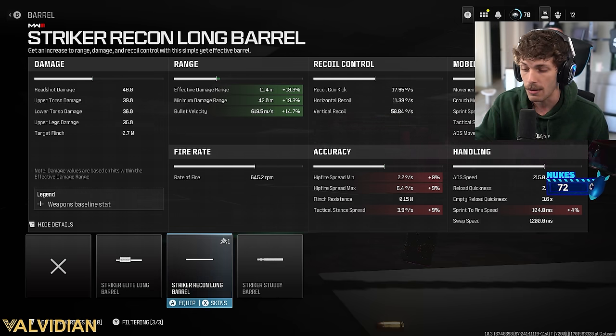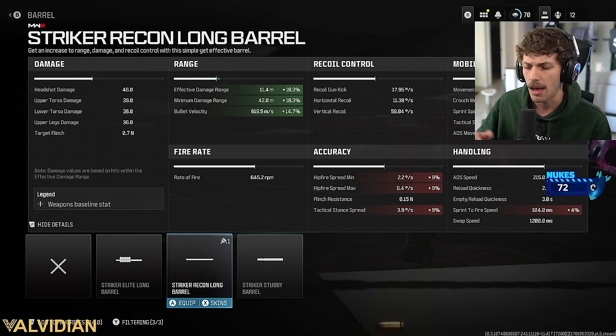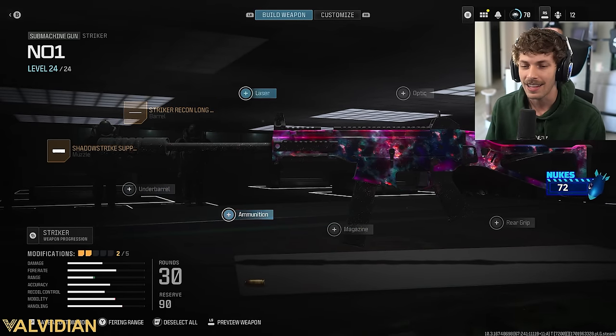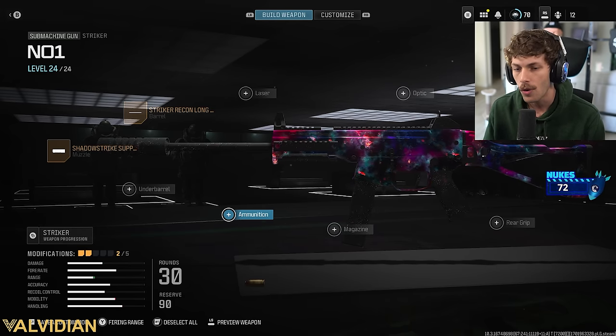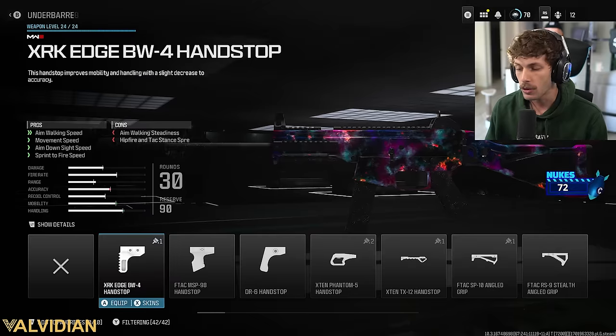With the Striker you can get that four-shot kill up to 11.4 meters. It will bring down mobility by a decent amount, but we already have a lot of mobility on this SMG and they just buffed it. So now we can basically get away with running recoil control and damage range attachments and still feel very fluid on the map.